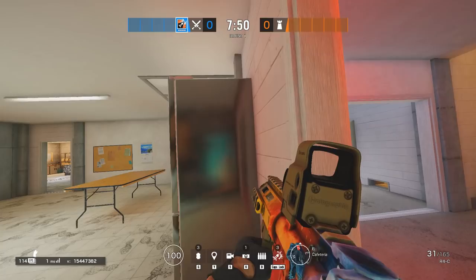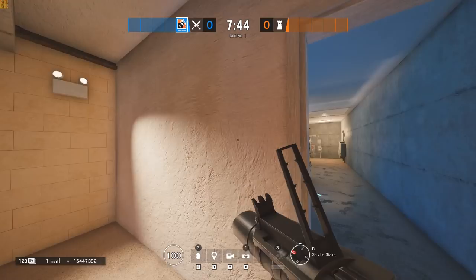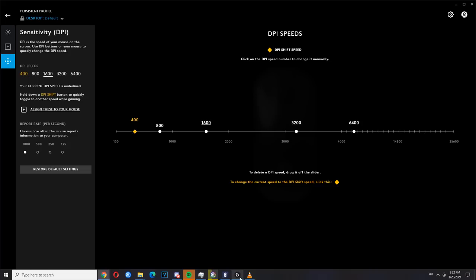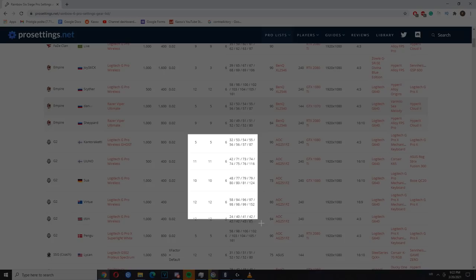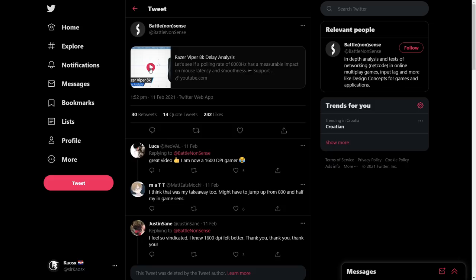Sensitivity is also important when it comes to gunning people down, and it's a tricky subject. Sensitivity is a preference — and preference means it doesn't matter what sens I or anyone else uses, it should not affect you finding your own sens. Looking at pro players' settings can give you a window of what your eDPI should be, but you have to adjust your own. There have also been studies for other games showing that 600 DPI is better than 800 or 400 — I'll put an interesting video about that in the description — but I can tell you how to find your sens.